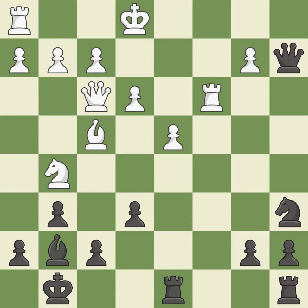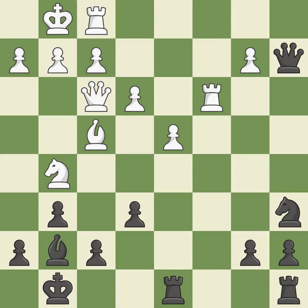This threatens to win a bishop — it is an inaccuracy. Castling develops a rook while also moving the king to safety. Castling to the same side of the board as the opponent tends to lead to less sharp positions compared with opposite side castling. This is the only good move. This stops the opponent from being able to win a bishop — it is a great move.